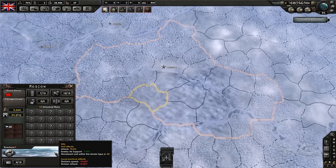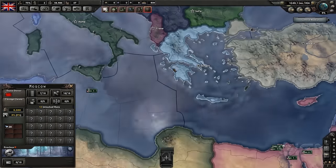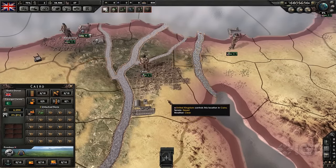Climates, terrain, the day-night cycle, weather patterns, and supply lines are simulated and animated down to the individual province, and all have noticeable effects on movement and combat. This level of detail rarely ceased to amaze me.